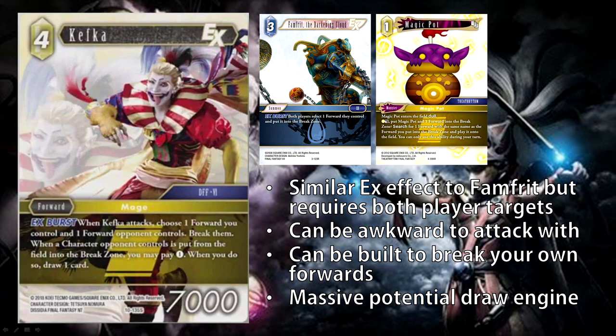His second ability: when a character your opponent controls is put from the field into a break zone, you may pay one wind — when you do, draw one card. This is actually a stupidly good draw engine, because it doesn't even say once per turn or even on your turn — so every time one of your opponent's guys dies, you can just pay one and draw a card. In the ideal situation, you just have a ton of backups you can keep dulling in order to pay one and keep drawing cards, getting basically plus one CP value every single time you're breaking a card your opponent controls — monster, forward, or backup. Earth has ways to do all that. Even if you're overpaying by discarding a card, that's just cycling as well.